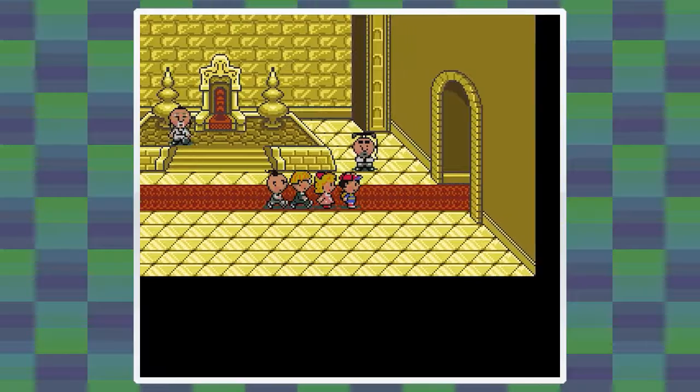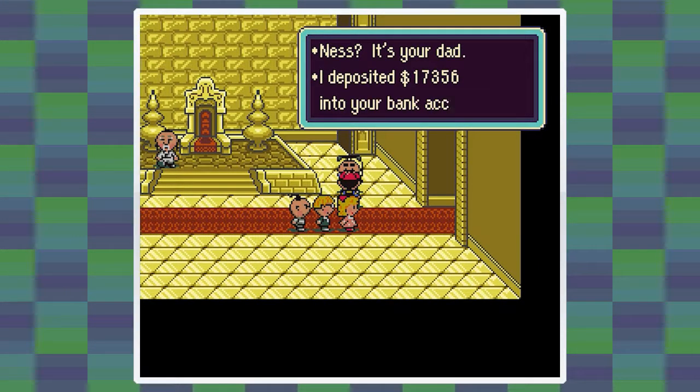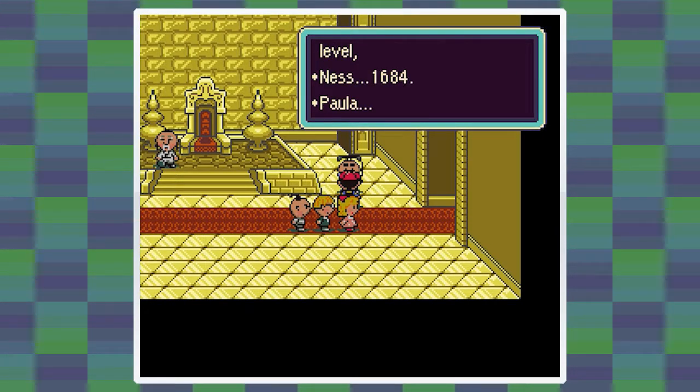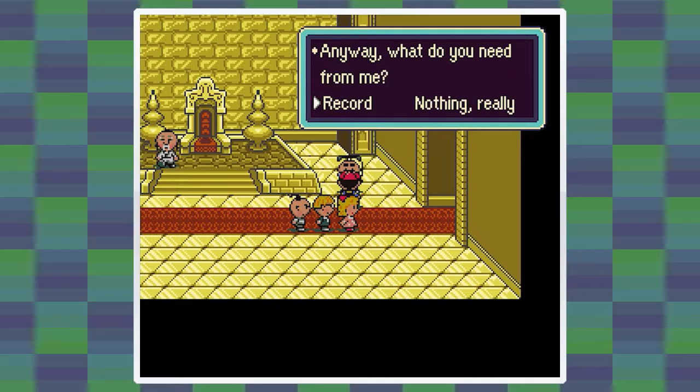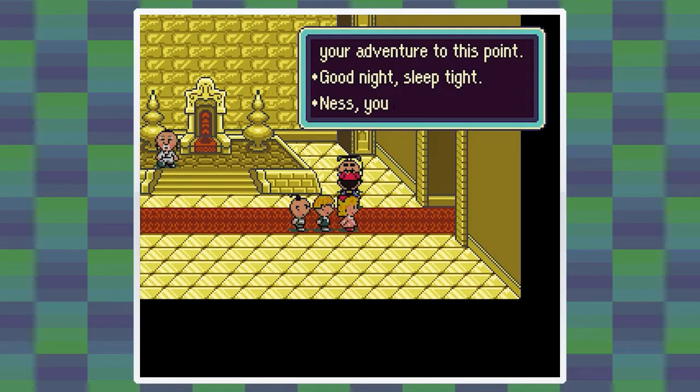Let's get a free heal here, and since we did beat the Your Sanctuary location we probably should save here. It's probably good. We have a lot of cash in our bank by the way, which is quite nice. Boo is almost to another level up too.